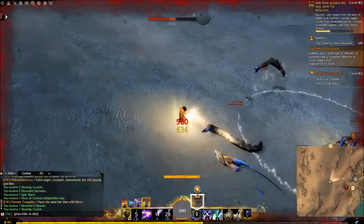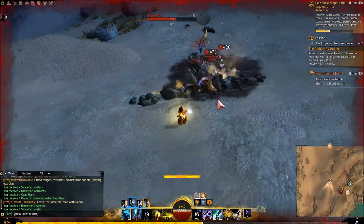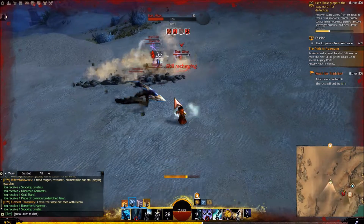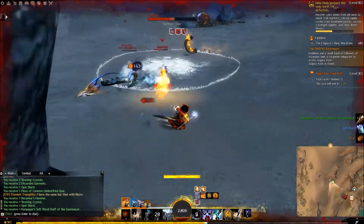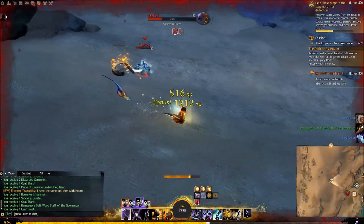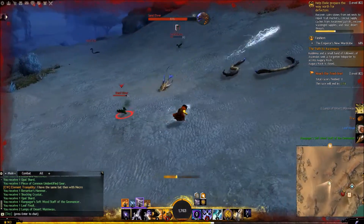I swapped to Earth to get a bit more stability and get tankier, then healed in Earth and Water to get tankier as well. If you want to go full damage, heal with Fire because that gives you a lot of Might. As you can see, I just swap to Fire once I have them under control and keep on bursting them with Fire/Air, CC-ing them with abilities like Water 4 and some rock walls.